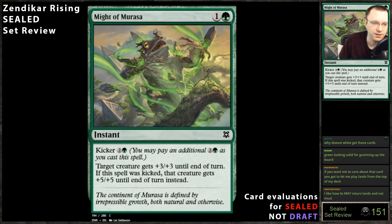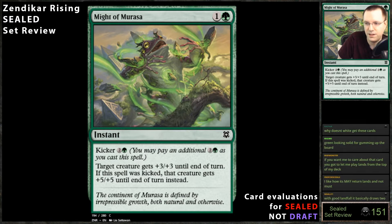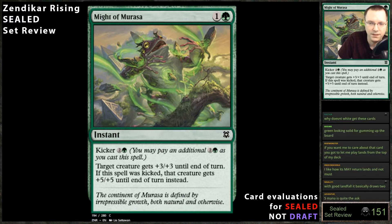Might Not Be Rasa: target creature gets plus three plus three until end of turn. If that spell was kicked, that creature gets plus five plus five until end of turn instead. I don't like it — unlike the red version which scrys, this one doesn't. Giant Growth is a card I almost never play, and Titanic Growth — which was just two mana plus four plus four — is better than this. I don't like it.